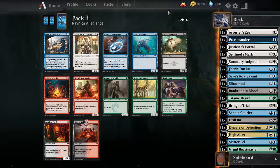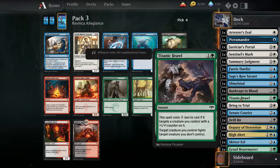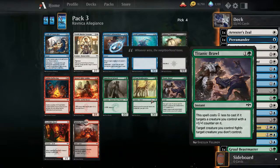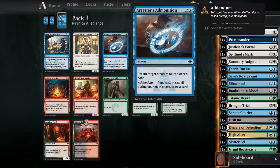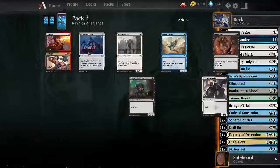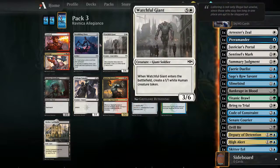Should I take another brawl or actually get some more three-drops? How am I going to have three-drops - all I have is two Senate Couriers. Tough pick. I think I want to go with the constraint. Do I take another Senate Courier and just hope that I can block long enough to get my High Alert out?